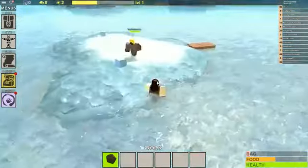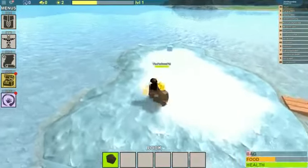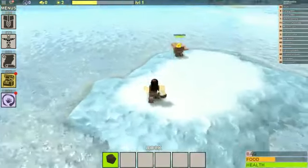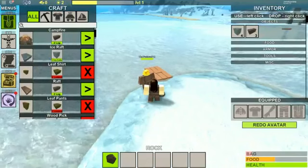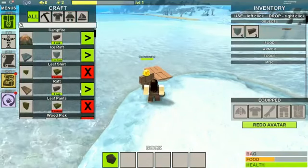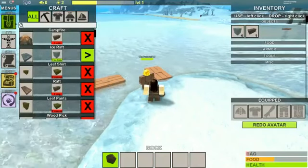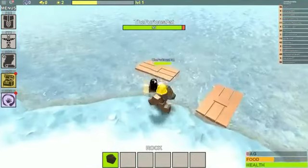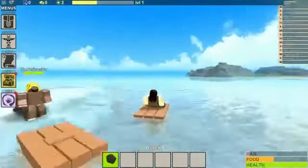I lost an ice cube. There's one more here — grab it. Go into your bag, and in the craft thing, see the raft section where it says it costs two logs? Press the thing that's green on the right, the arrow thingy, and then put the raft down. I made it!